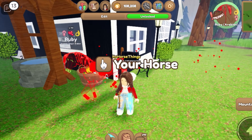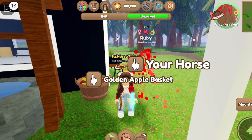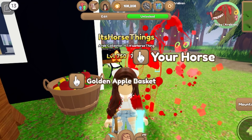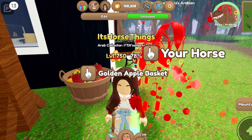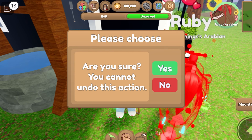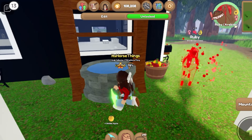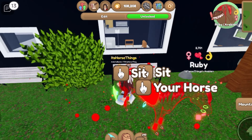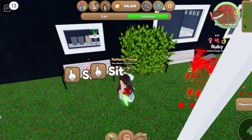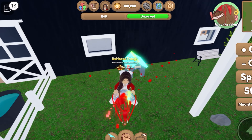I also went and bought a golden apple basket, which was really annoying because my payment wasn't working, and by the time it finally worked I couldn't find the apple basket again — I spent about an hour searching for it hopping from server to server. But now we have a golden apple basket, which is really neat. I also added a well, some little rocks, two more park benches, a giant bush, and a prismatic doghouse.